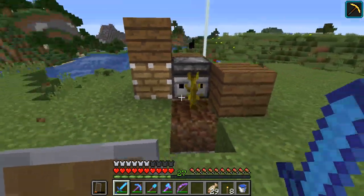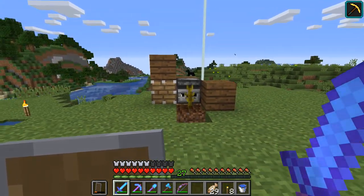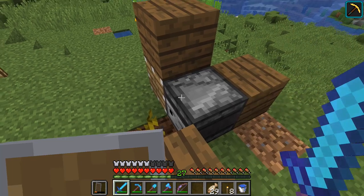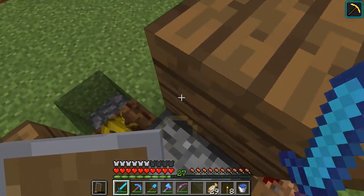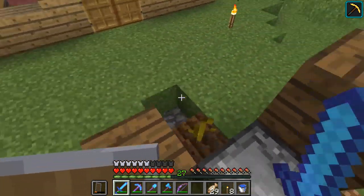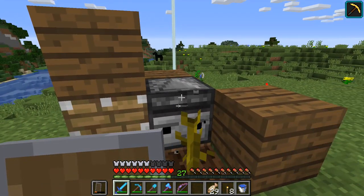I've designed a new piston pumpkin farm. The way it used to work is in my old LP world there was a daylight sensor behind this, and when the pumpkin grew in front of the piston the light would get locked and it's extended. The new design I just came up with uses an observer here.